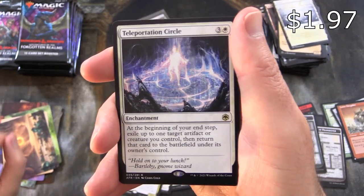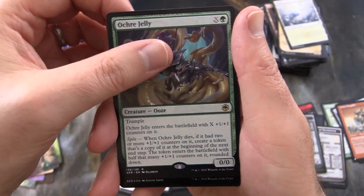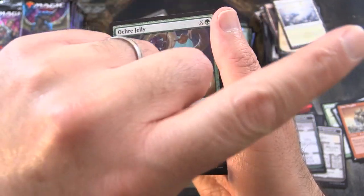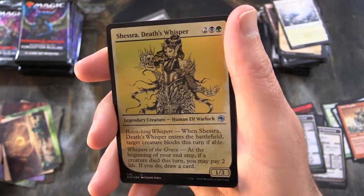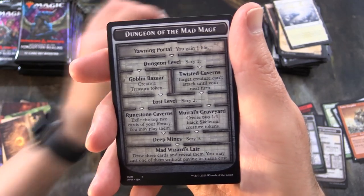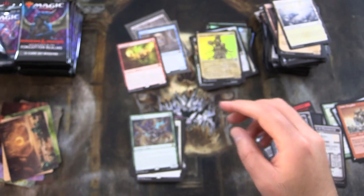Teleportation Circle is the rare. Another ooze — and if you like your oozes, I'll chuck a link in the corner to the Prime Slime Secret Lair. Foil Shisra Death's Whisper — that's the showcase artwork. And Dungeon of the Mad Mage with a Goblin on the other side.